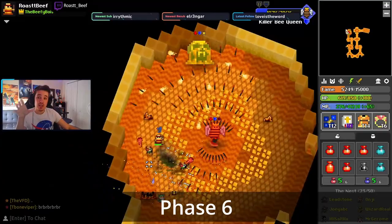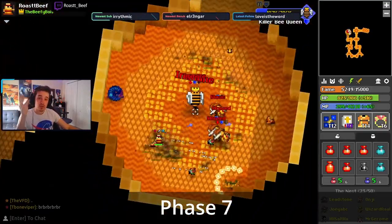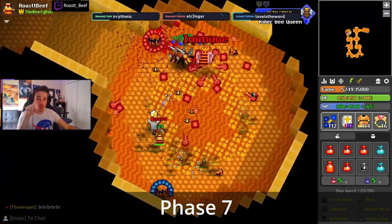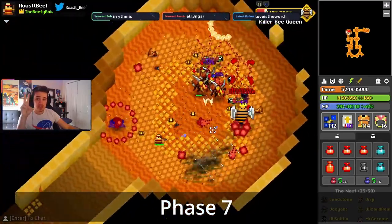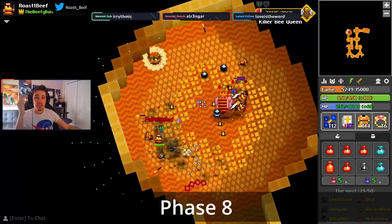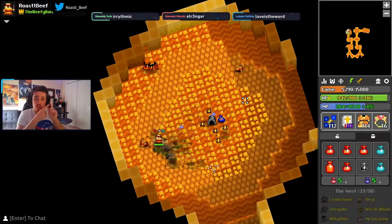At 45% HP, the queen goes to phase 5, during which she'll choose a color again. For red and yellow, she'll sit near the center of the room shooting shots outward — the main things to watch out for are the red tentacles or shotguns, as those hurt a lot. During blue phase, you want to kite her around the room. And for yellow, just do your best to avoid the shots — the little bees will daze you, and the yellow balls will slow.